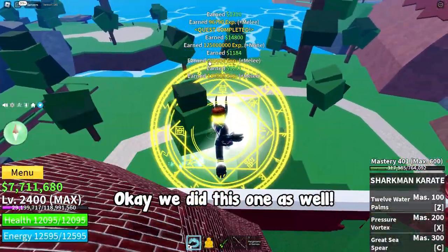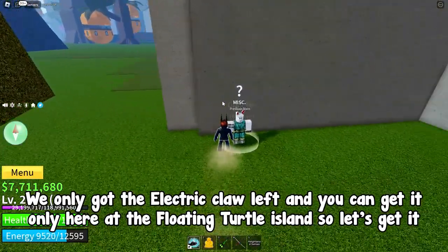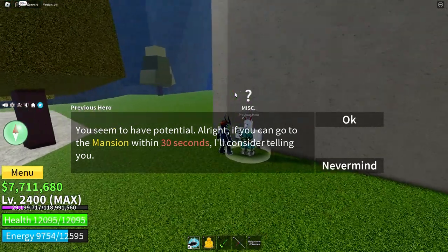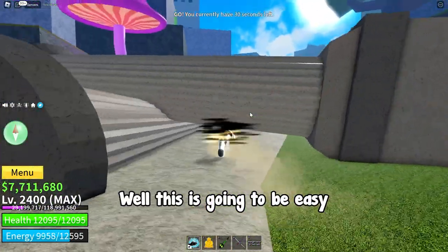We finished that one as well. Now we only have the electric claw left, and you can only get it at the floating turtle island. We need to complete a quest that requires us to reach the mansion within 30 seconds — this is going to be easy.